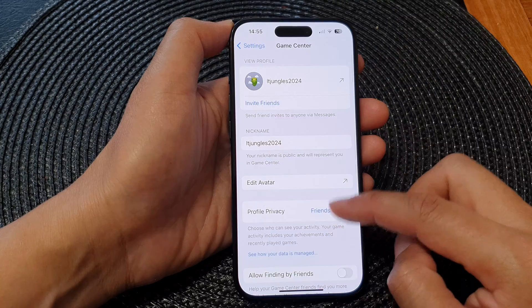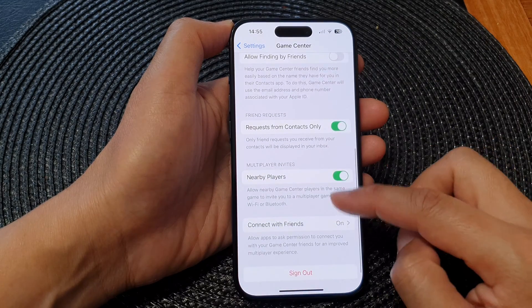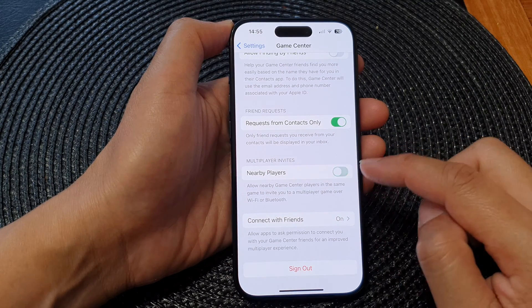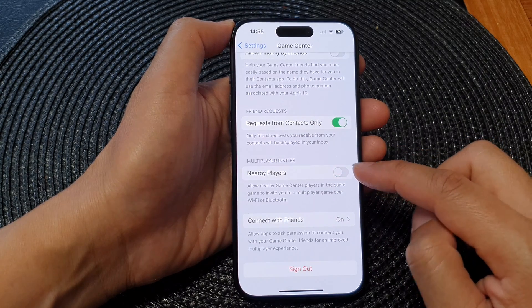In here, scroll down to the Multiplayer Invites section and tap on Nearby Players. Tap on the toggle button to switch it off or turn it on.